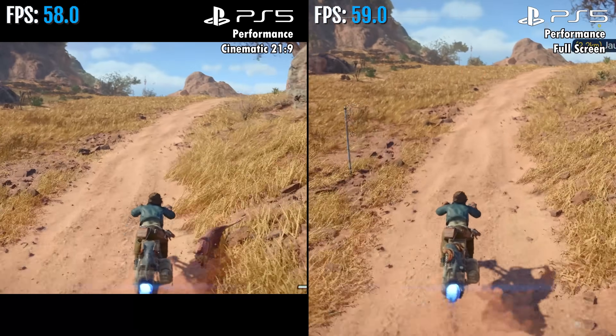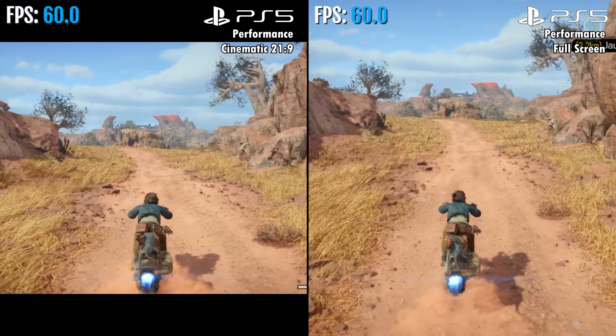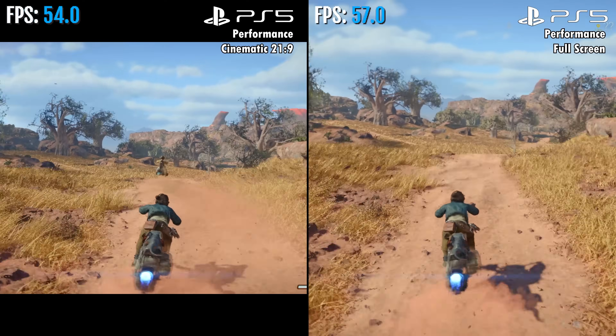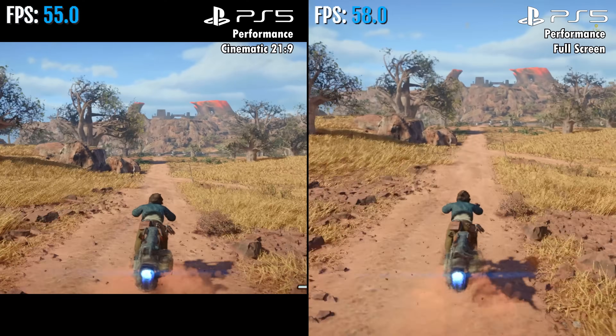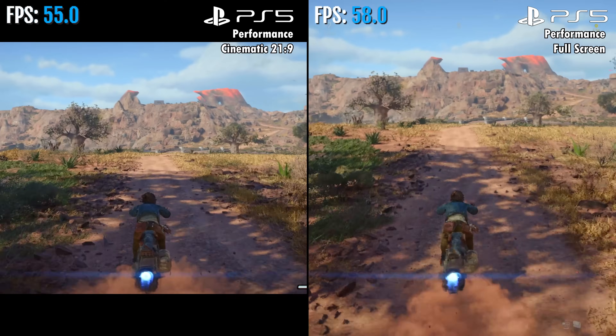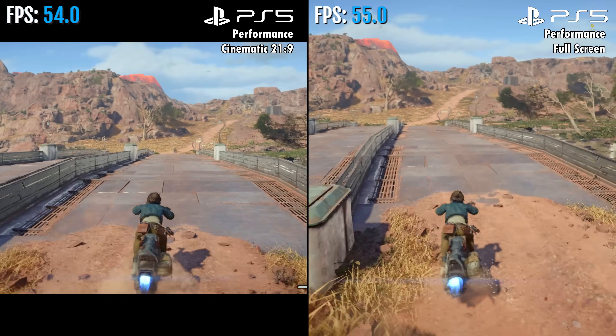I was curious whether performance and FPS improved in the 21:9 screen ratio, since the console would be rendering about 30% fewer pixels — but it makes no difference at all. You can see in this side-by-side comparison on PS5 that FPS is more or less the same in both cinematic and full screen modes.